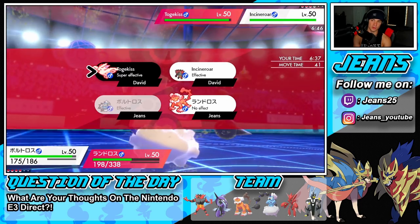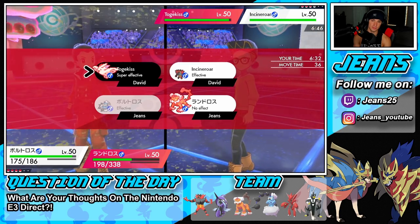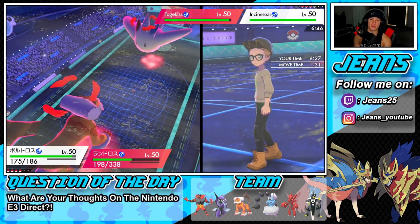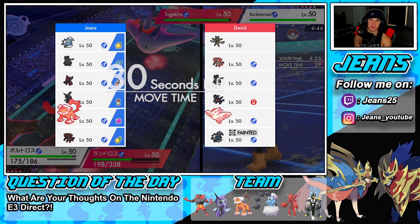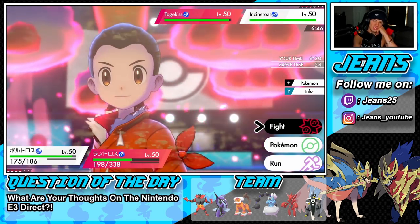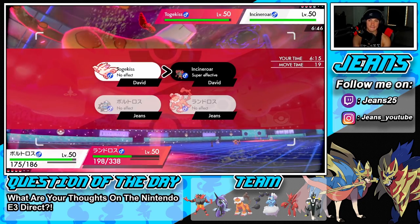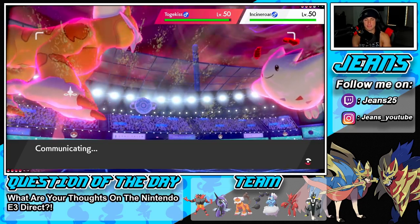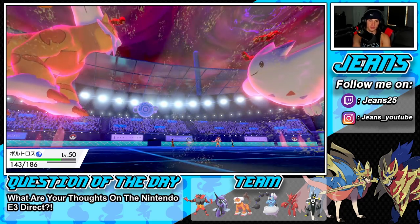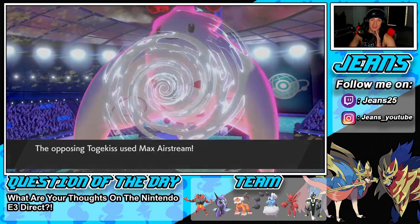I really don't want to proc Weakness Policy. I think Togekiss has the Policy or a Berri — I don't want to proc it, so I'm going to double up into Incineroar and go after him with Quake. He's going to Fake Out — yep, there's Fake Out. I just didn't want to proc the Policy. He gets a crit — I'd rather him get a crit on a Fake Out than on a Max Airstream. We should be able to eat that. He gets a crit — could be a Scope Lens, that could be his item. He's going to start stacking speed.